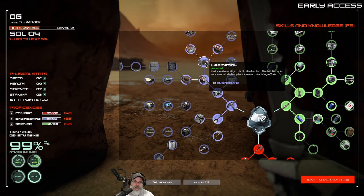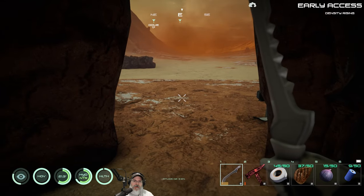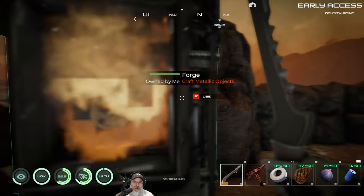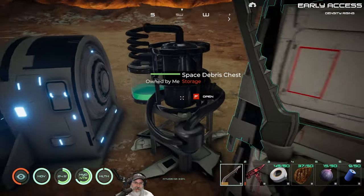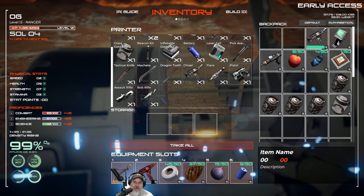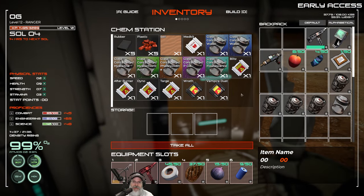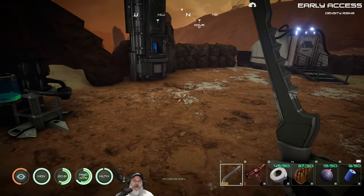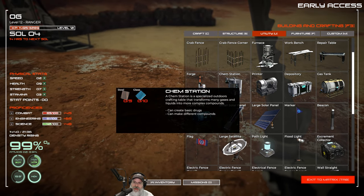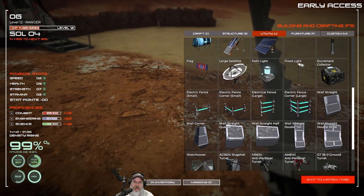We need to build the habitat so we can put down the fabricator inside it, so we can then make wire and circuit boards. I don't know of any other way to do that because you can't make wire and circuit boards in the printer, the furnace — that's just ingots and cooking meat — or anywhere else. Unless I'm missing some other device, we already have the forge, the chem station, and the printer.